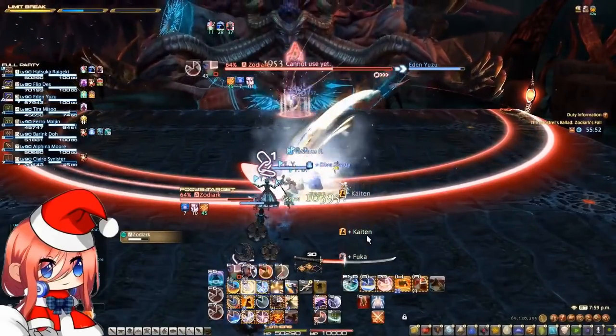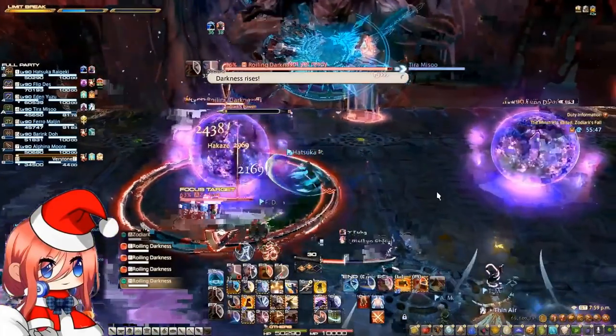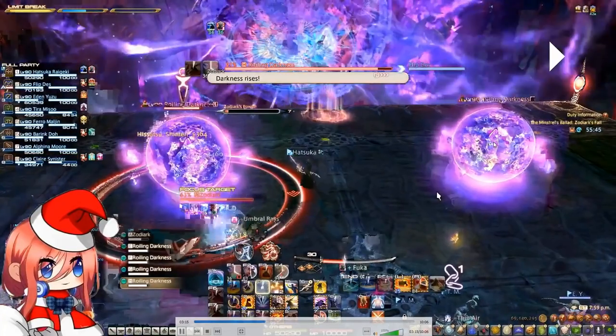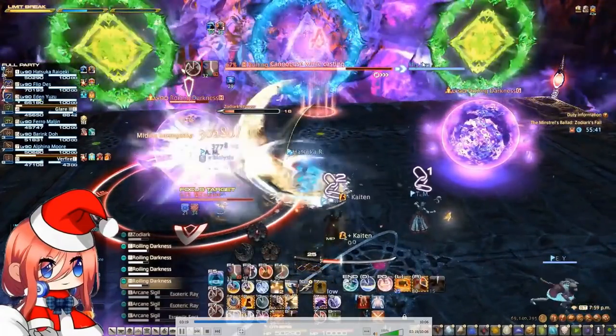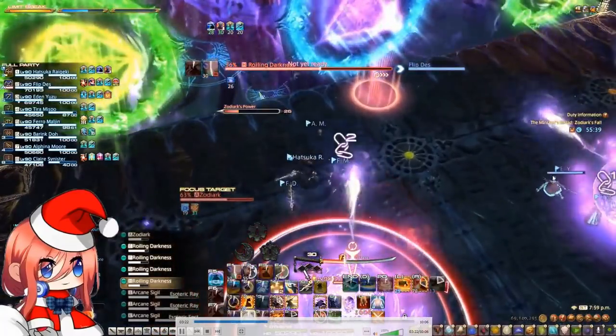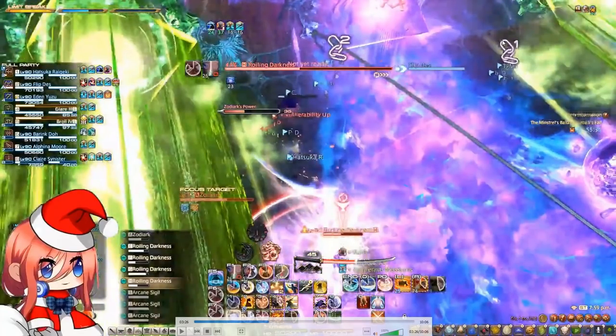The next phase will be a DPS check phase. Basically the boss will become untargetable and four orbs will spawn in the middle of the arena. You have to kill all these four orbs before Dodiok's power reaches 100. If it reaches 100, you are going to wipe. While you are killing these orbs, he is going to do different sets of mechanics, which can be in any order, so make sure you pay attention. The green ones do a line AoE, while this Exotericos basically is going to do a triangle. So the safe spots will be around right there, like a triangle here and a triangle on the other side. You notice how we are just right here and the AoE goes off — this side is safe, and the other side is also safe.